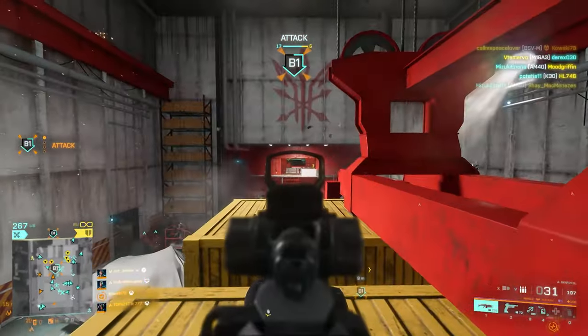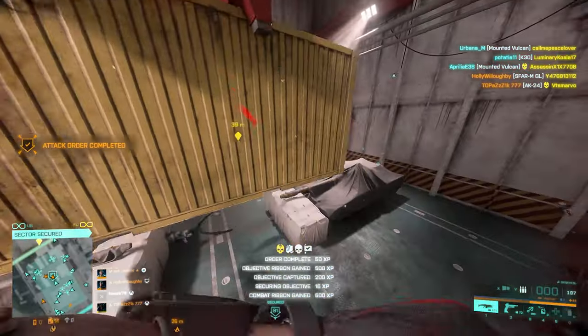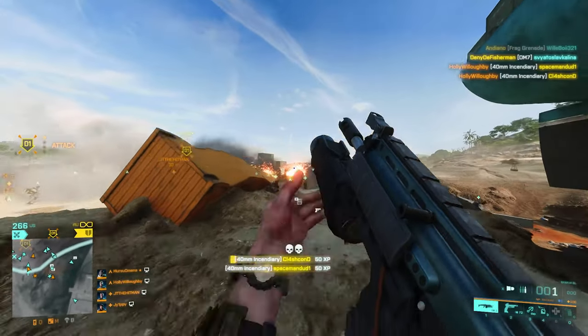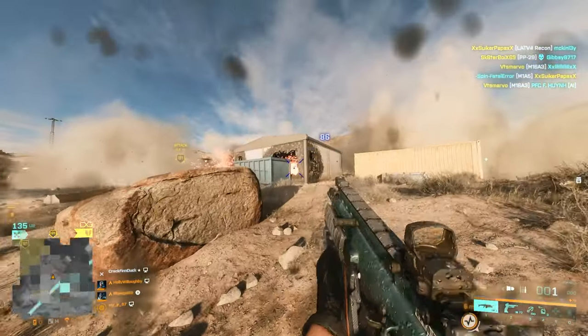Moving on to the secondary, I always go for the G57 — remember to put it in burst mode. For me this is the best secondary in the game. The Deagle is also good but you have to be a lot more accurate with it. With the drum mag on the G57 you get 35 rounds, which is nearly as much as most weapons, and it's also got very good hip fire accuracy.